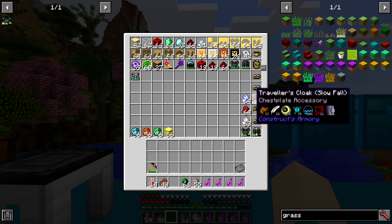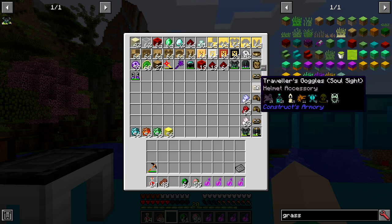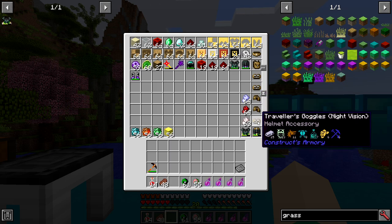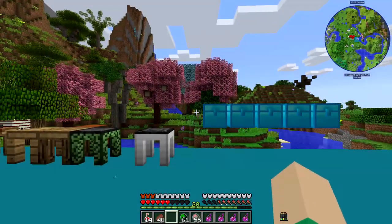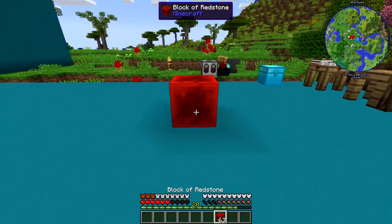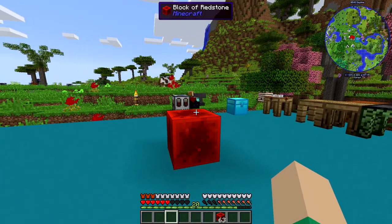There are also accessories like the traveler's belt, the knapsack, and a couple others. One gives you soul sight, you can read the book to see what they all do. The night vision on your helmet is pretty cool. On my leggings I have the traveler's belt for storage — it's pretty cool because it gives you two hotbars. If you hit your hotkey you basically switch hotbars, so it's like an extra hotbar — really useful for building and stuff.